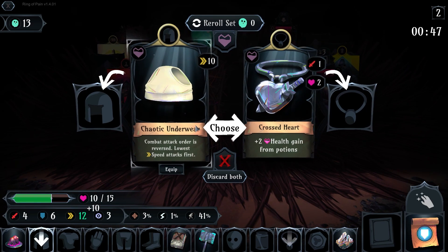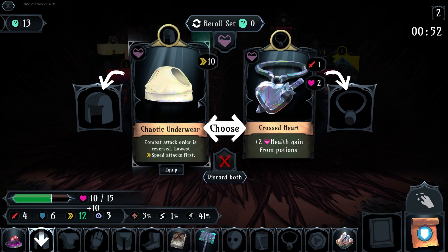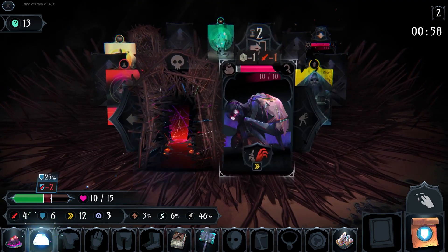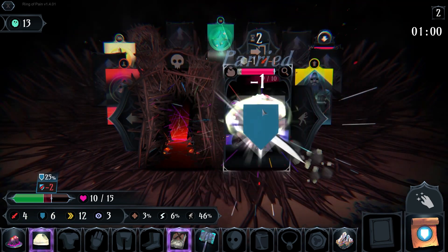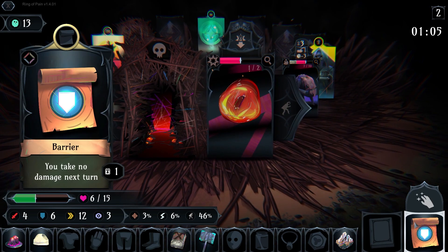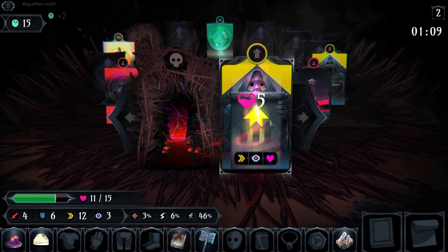Ring of Pain is... ooh, Chaotic Underwear. It's like the most generic thing I could get, but it always works out in my favor. How much do I hate myself? Sure, we're doing it. This does mean most enemies are gonna be faster than me for a while. Pop the barrier, blow this guy up in my face, take no damage, get some stats.